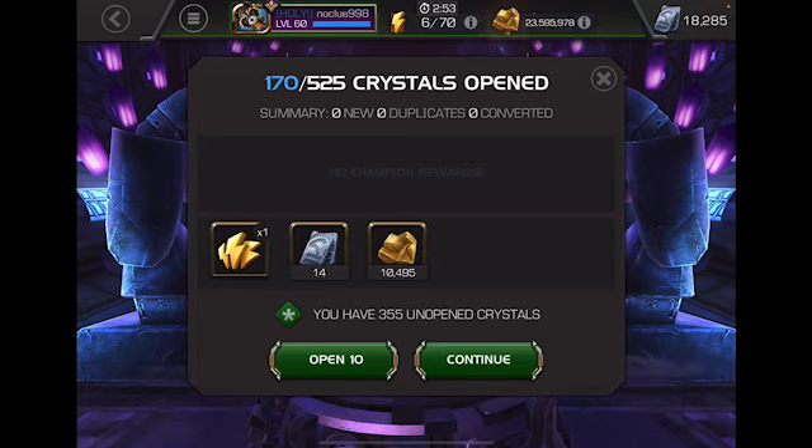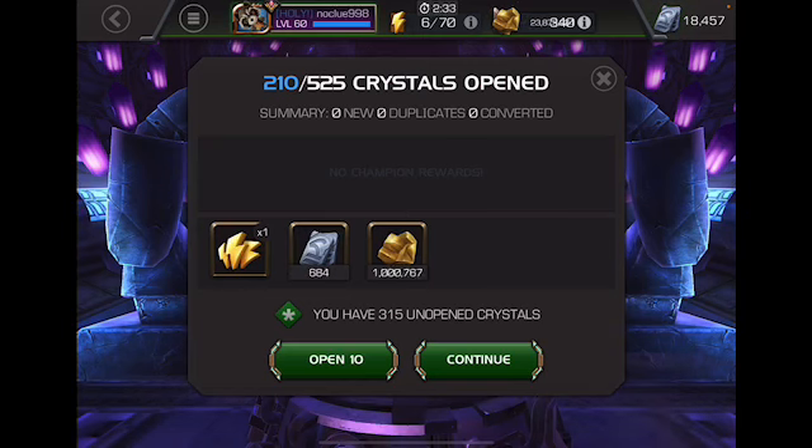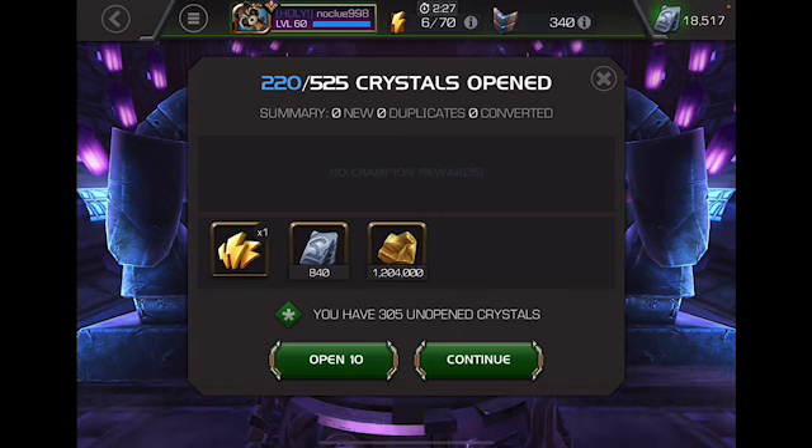So this is just the basic arena crystals — it's not the uncollected and it's not the throne breaker ones — so I think the only thing you could get out of this is maybe a four-star Punisher. I am surprised that so far we've only gotten one energy refill; I thought maybe we'd have gotten a few more after 220 crystals, but that's fine, we're slowly moving up with our units.